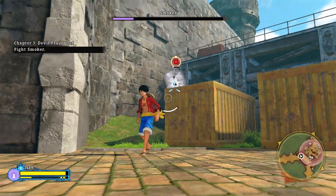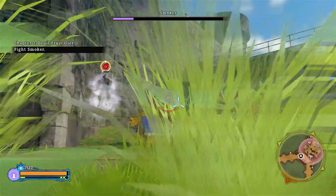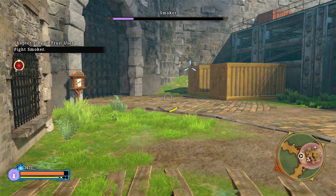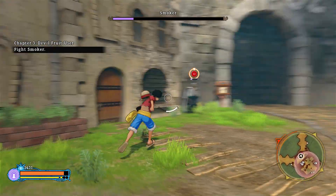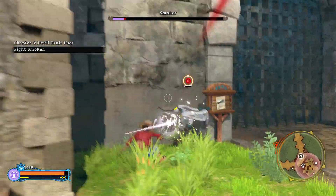That's all there is to it. Either mode that you're in, you're going to do a dodge or you're going to do a block when you press circle on PS4 or B on Xbox One. That's how you dodge and block in One Piece World Seeker. Hopefully this helped you out. If it did, please leave a like. If you have any other questions, leave a comment down below. And thank you for watching.